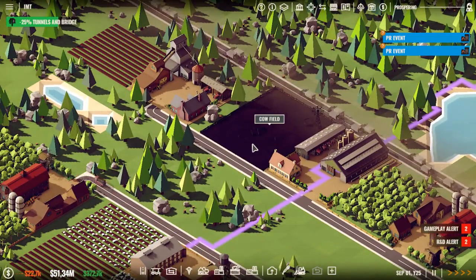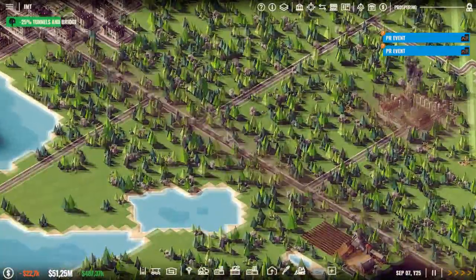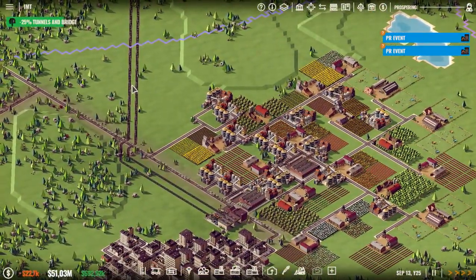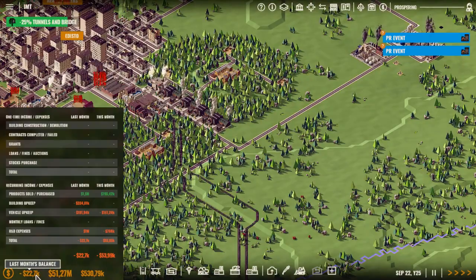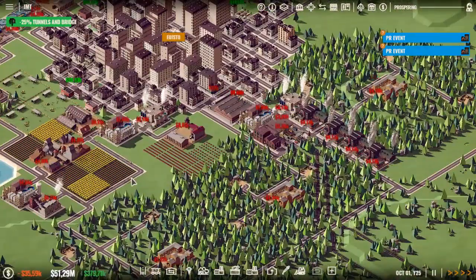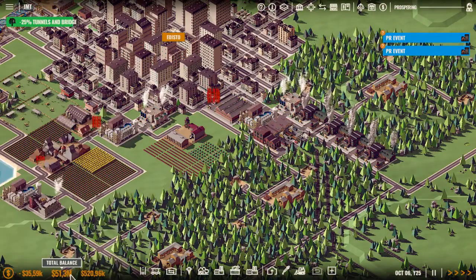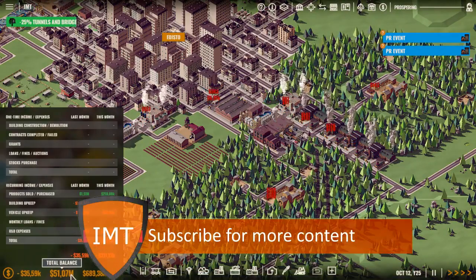This cow field doesn't seem to be doing that good — I mean, with all the pollution and stuff I guess. But I don't think the AI is very smart. Maybe I have it on easy, I don't remember. But if by chance we go into a new map soon, they will have to change that.